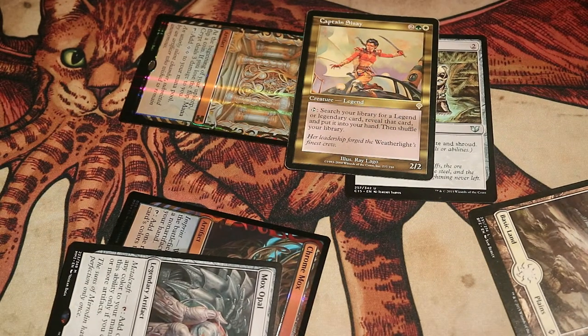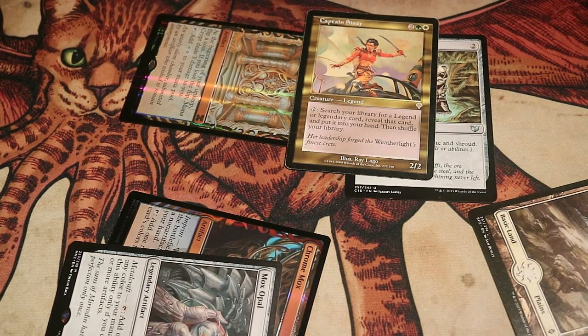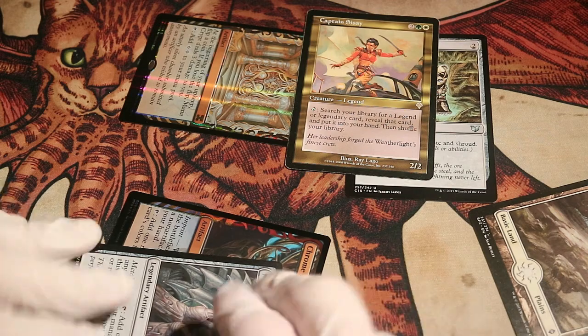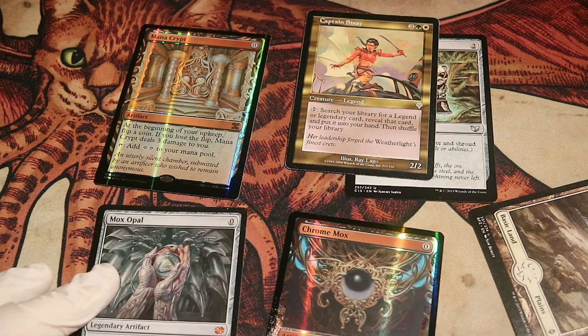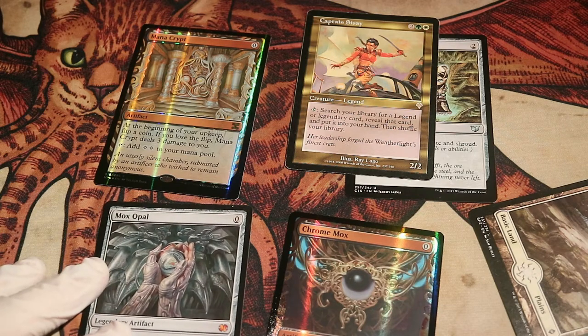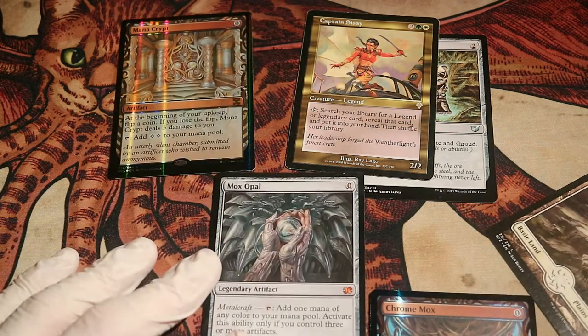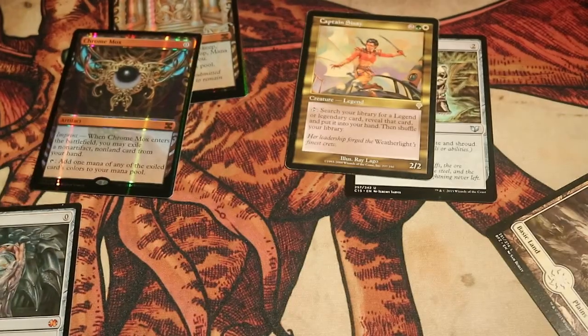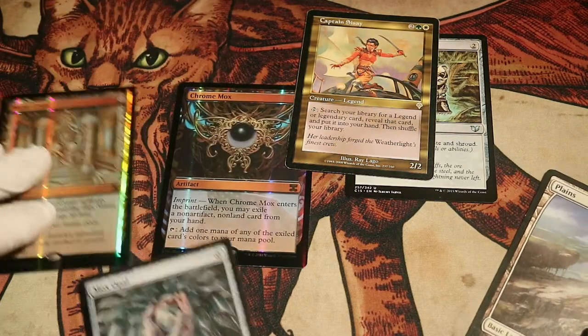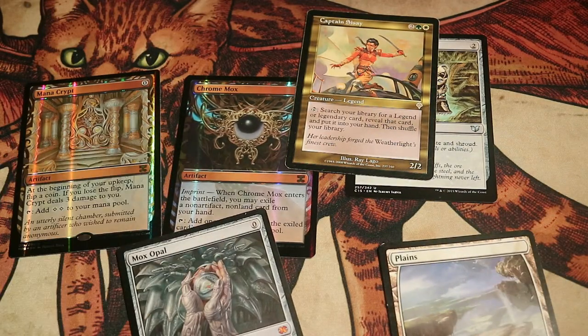This is pretty much where this deck broke budget. Even though I've never had this opening hand in my entire life and I've never seen anyone have it, I will say it could happen. We are going to play these cards though. Mana Crypt is good. Mox Opal is mandatory — you have to have Mox Opal for this deck, you can't play this deck without it. You could skip Mana Crypt and Mana Vault. Chrome Mox you could skip too. However, this deck becomes so much better with these cards. You're also going to need Mana Vault.